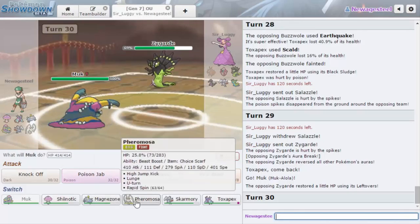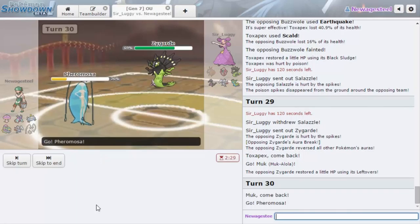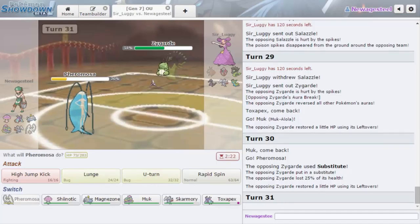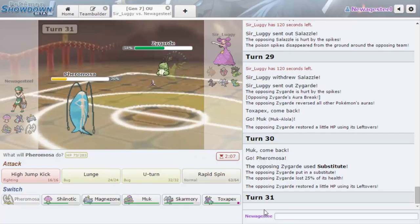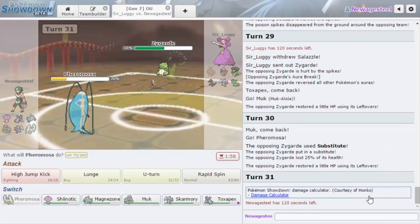We have Skarmory, but I don't think Skarmory is a good answer here. I think I'm just going to go Pheromosa — if he goes for the ground move I can sack it, and if he goes for Sub then I can break it. I actually want to know how much I can do with U-Turn — if I can break his sub. Actually no, I want to know if Lunge breaks the sub too, because I'd rather go for Lunge if that'll break the sub rather than risk High Jump Kick.